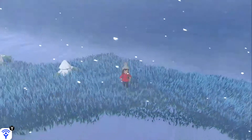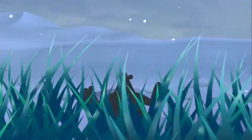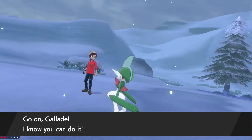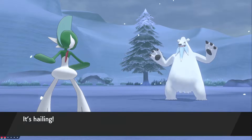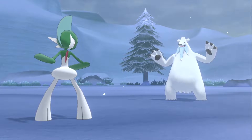Once you have found your spot, you will want to walk around looking for rustling grass encounters. Each encounter you get has a 2% chance to be a Stonejourner. 2% is a really low chance so you could be here for a while, but there is also another area you can try for higher odds.